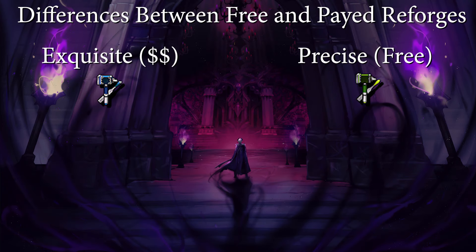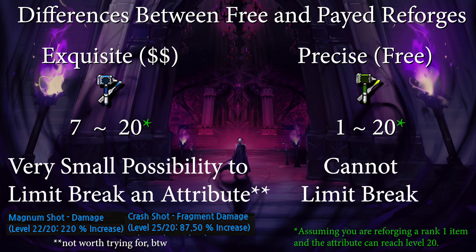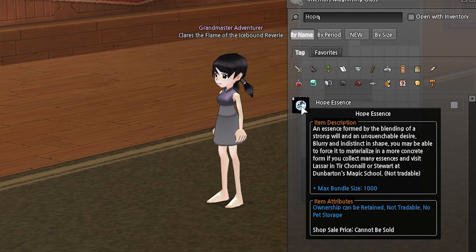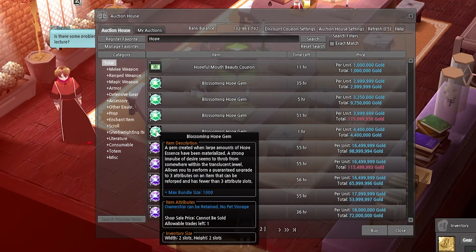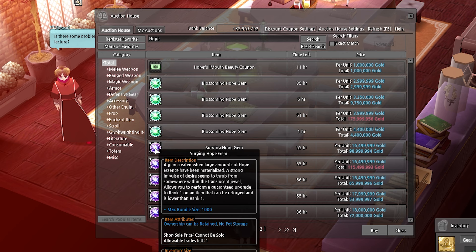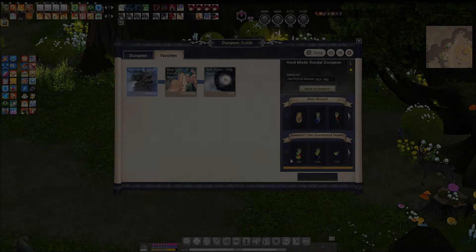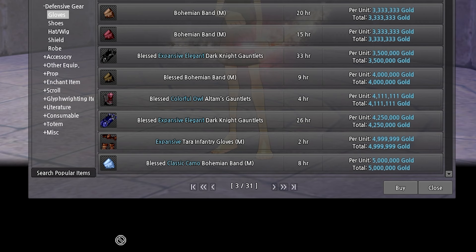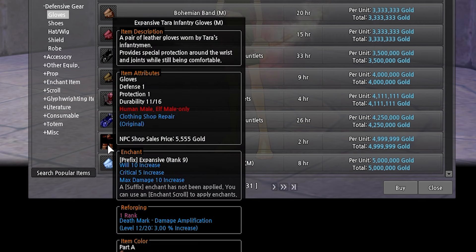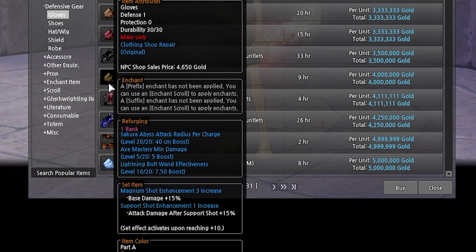The main difference between precise and exquisite — which is the one you can buy with NX — is that exquisite can roll 7 to 20, where precise rolls between 1 and 20. Not only does exquisite have a better roll range, there's a small possibility that you could limit break a reforge. You can receive hope gems per use, which can be exchanged to automatically roll three lines or to automatically bring an item to rank 1. Don't worry though — if you don't want to spend any money, you can buy hope gems from other players with gold. You can use precise reforges to roll by doing content like commerce, stardust quest, finny whistle selling, using dungeon vouchers, and spending adventure seals, just to name a few. A side benefit to accessible free reforges is that reforge gear is now a lot cheaper. If you're just starting out, I'd look more into buying pre-made, since it's potentially cheaper in the long run and saves you from gambling with rolls.